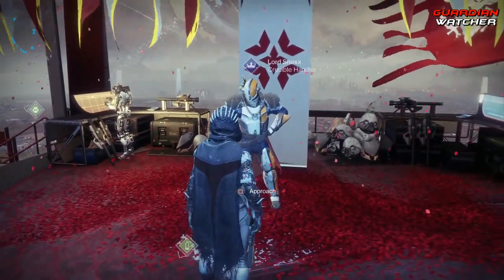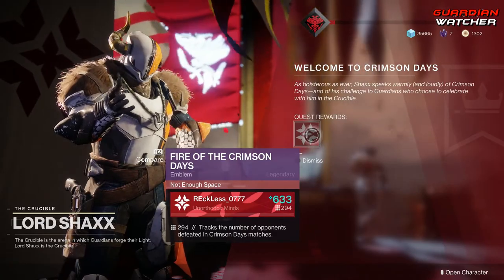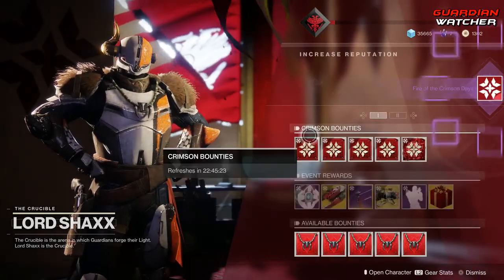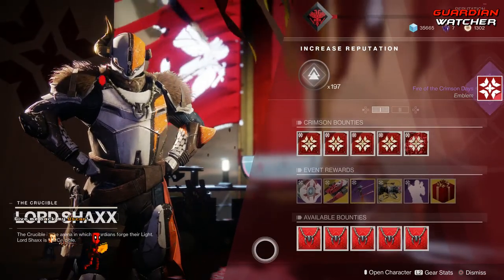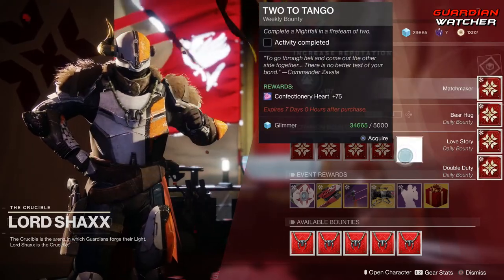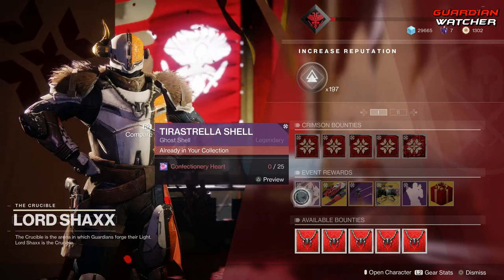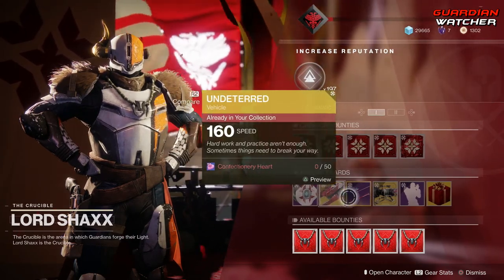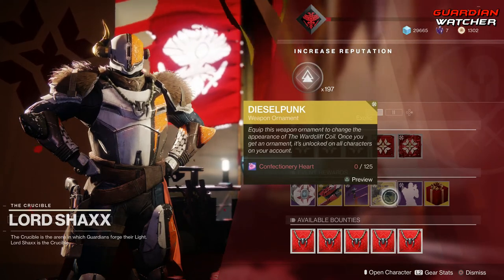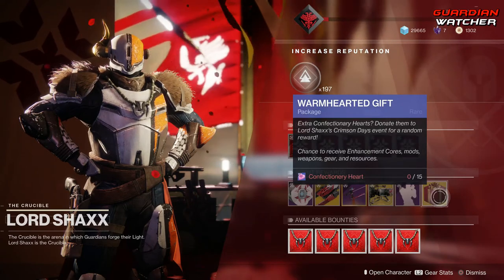In order to participate in Crimson Days, you definitely need to go ahead and talk to Lord Shaxx. He'll give you this emblem, and then you can take part in all of this wonderfulness that he has to offer. From Shaxx you can get the Terrastella Shell — a Ghost Shell — the Undeterred Sparrow, the Vow which comes at 6.50 if you have Forsaken, the Diesel Punk Ornament which is the Ornament for the Wordcliff Coil, and the Flaunting Dance Emote, as well as the Warm Hearted Gift.